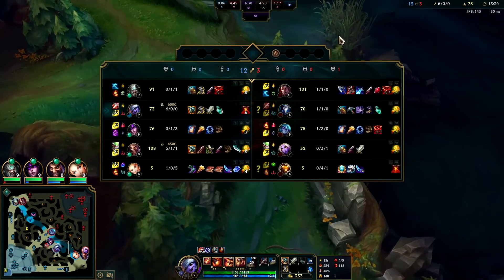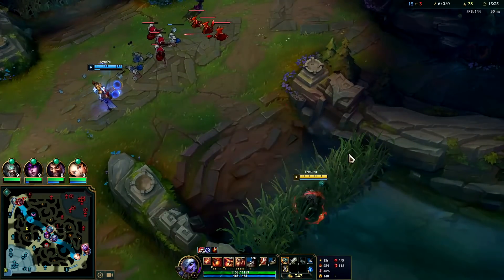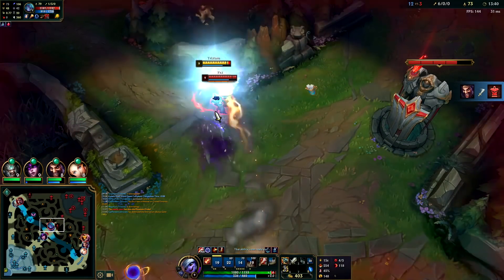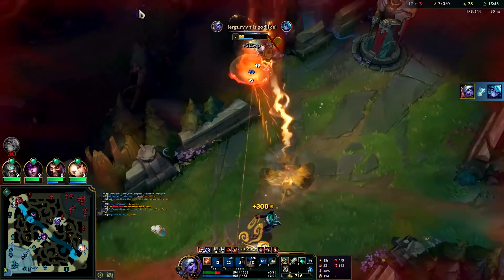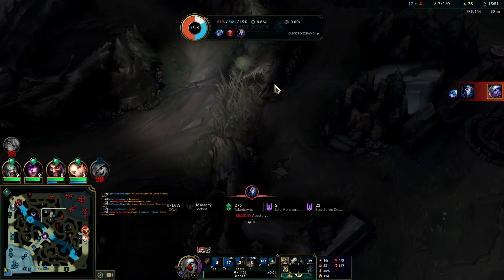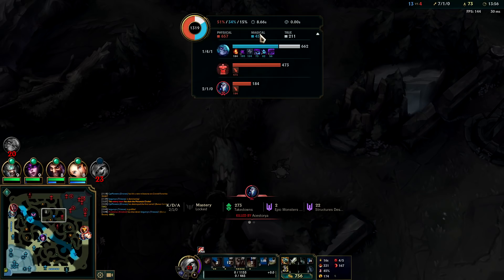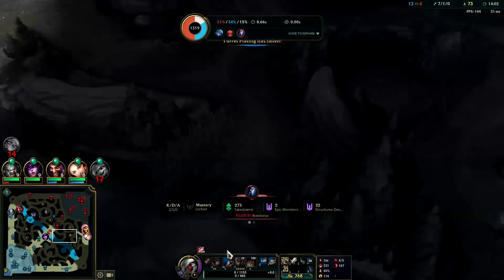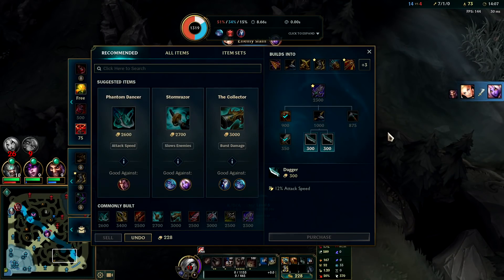Vex is trying to find something but she's so far behind — I think this is a tough matchup for her into Syndra. She's in mid air — she's dead. Oh I'm dead actually. She just wouldn't die; I didn't realize Vex had a self-shield — it seemed like she shielded or healed. I had my Red Smite burn on her and it just wasn't finishing her. Yeah, I think we go Bork — it gives too much value not to get.